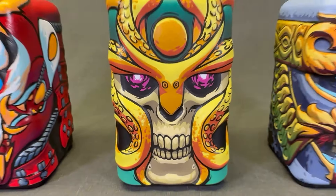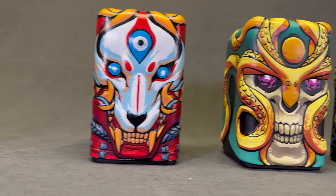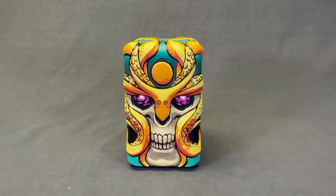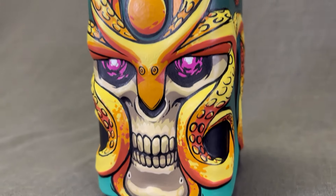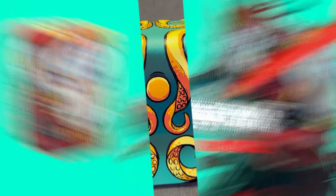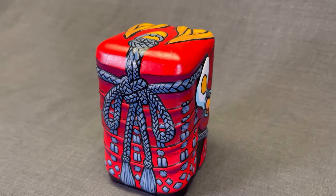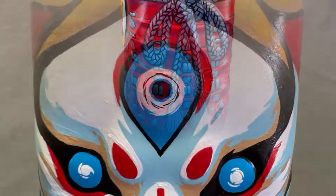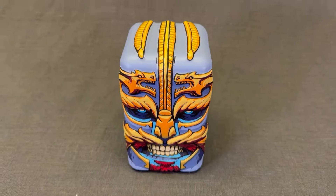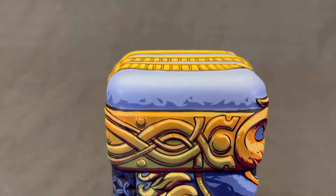Designer deck boxes worthy of your favorite foiled out decks. Choose your undead warrior. There's Therax the Undrowned, the skeletal warrior who awaits to exact revenge from the prow of a sunken trireme. Akage Blood Wolf, the Crimson Ghost who stalks with wolves among the shadows of a haunted forest. Or Sigvar the Denier, the Berserker who forfeited his seat in the Hall of the Gods to seek vengeance and undeath.